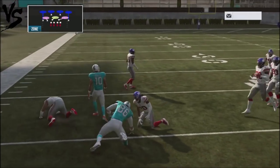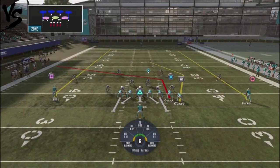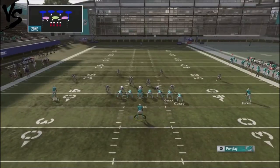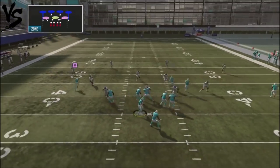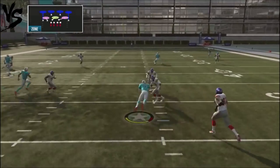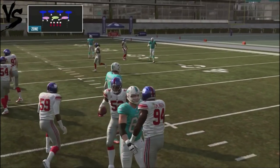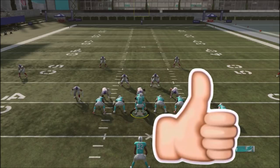This gives you flexibility to attack your opponent on either side of the field. You can also just put your receiver on a little hitch route if the coverage doesn't fall back, or you can just take off with your quarterback. Thanks again to my subscribers for your support — if you do like these tips, make sure you smash that Like button. Until next time.